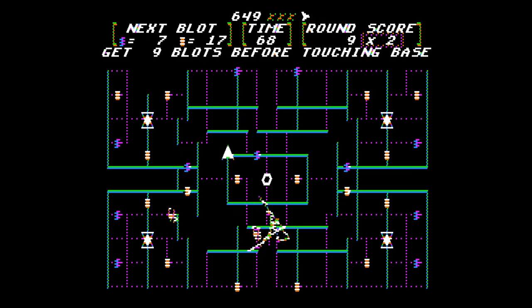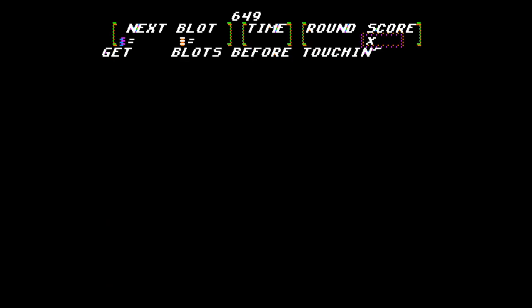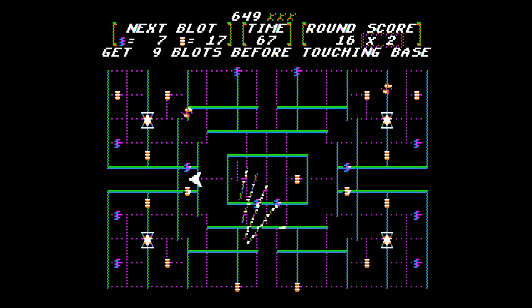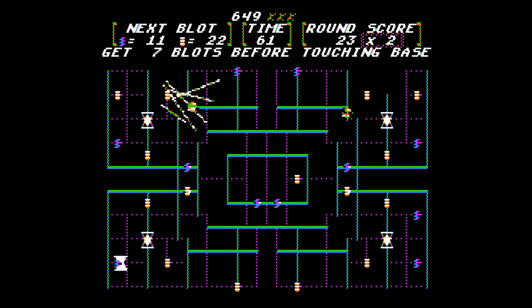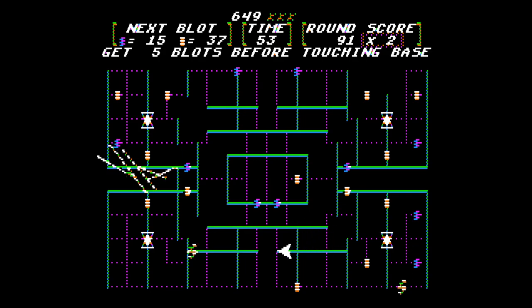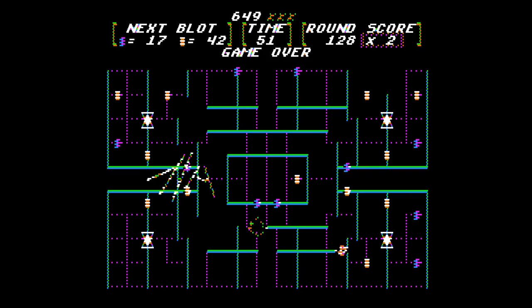The gamma ray is coming after us. Got hit by a whirler. Twelve blots before touching base. Sometimes it's hard to get off the double-speed lines — maybe you have to ride those all the way to the end. It seems like you can't get off them early. Game over. Wow.